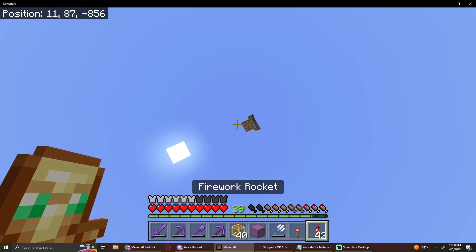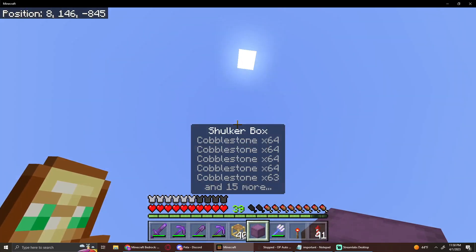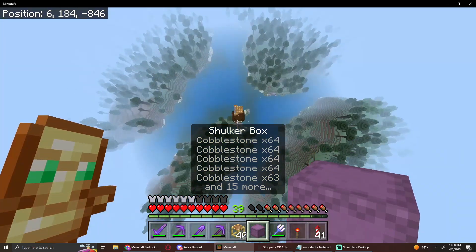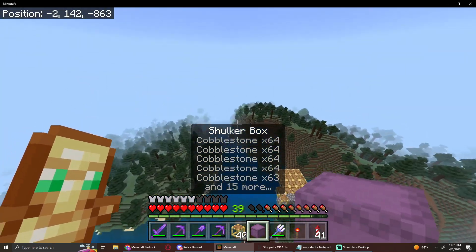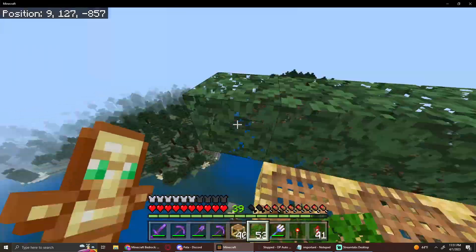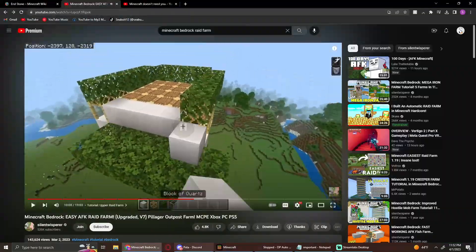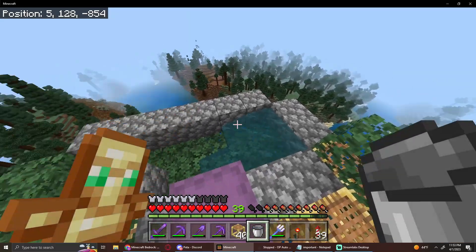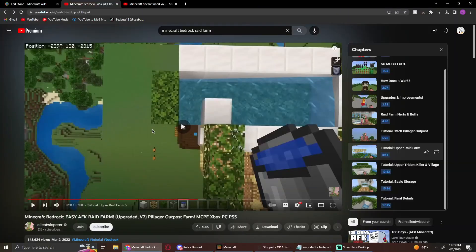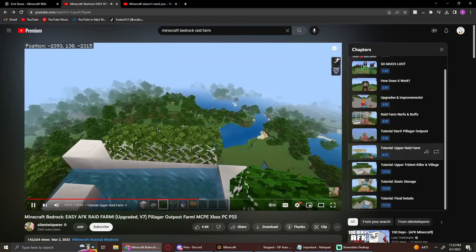Now it's time to build the upper raid farm. This was the hardest part of the farm because I needed most of the materials and it was the most time-consuming. The killing chamber is definitely one of the most complicated parts. My brother and his girlfriend had already logged off, so I had to do this all by myself. There would need to be an entire new trident killer up top. I'm placing leaves here so mobs don't spawn on the killing platform where I'll be sitting, collecting XP and AFKing. After that was done, it was time to do the raid chamber, where the mobs would spawn — ravagers would go into lava, and the rest of the enemies into my trident killer, where I'd get lots of emeralds and lots of totems.